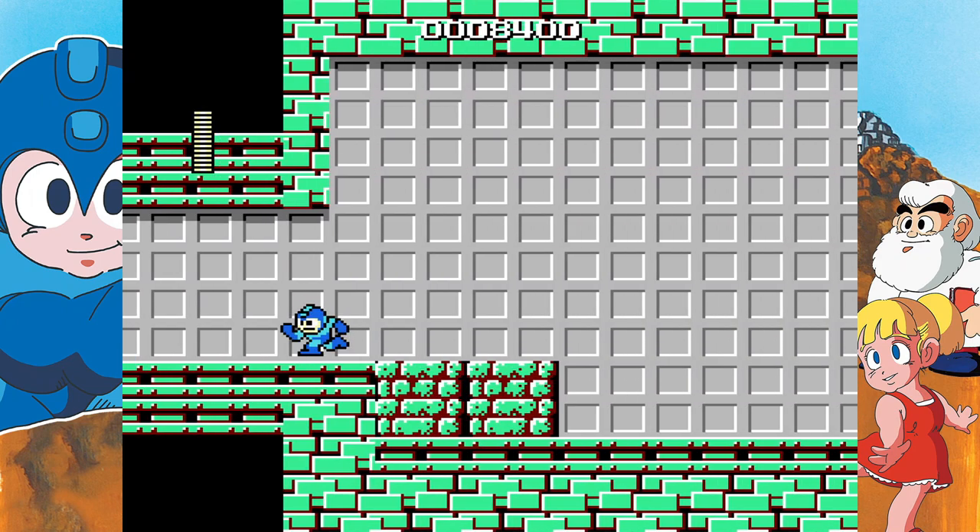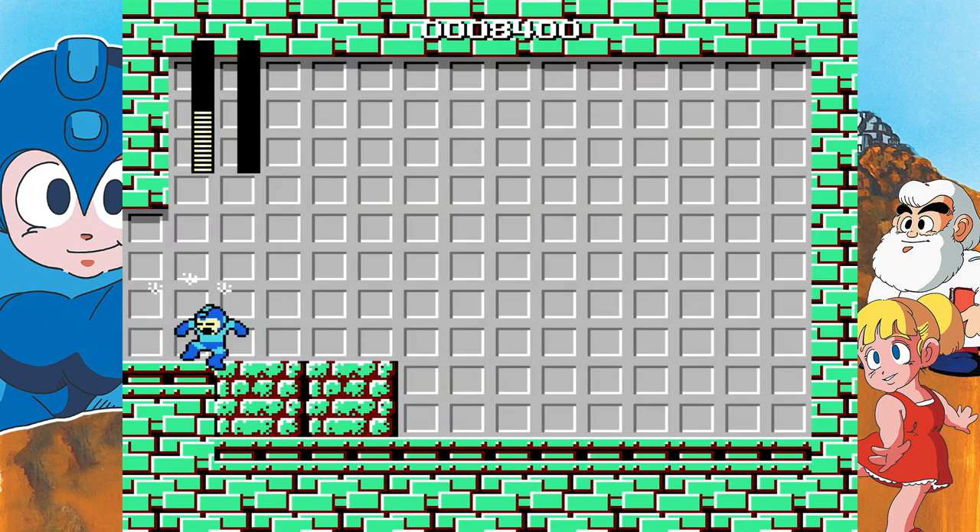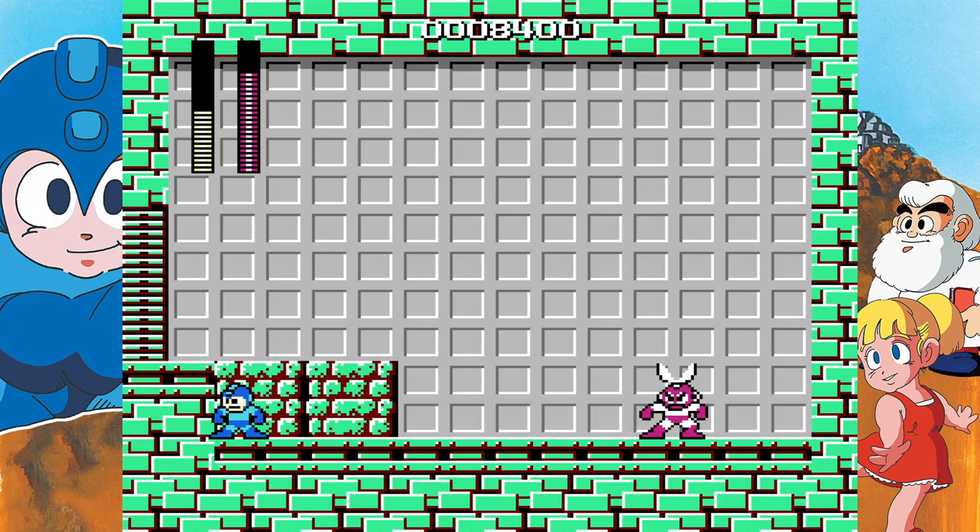Now, this is a pretty pointless glitch, but it's pretty funny. If you get hit right before you go through the boss door, you will actually fall inside a block. As I said, this is really pointless — it does hinder you, but you can jump out of it. Or if you get hit, you'll get teleported out of the block.